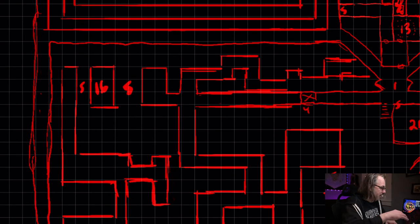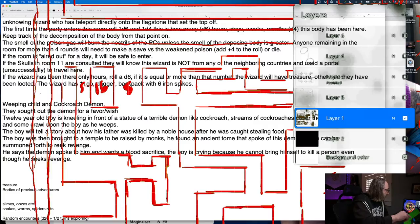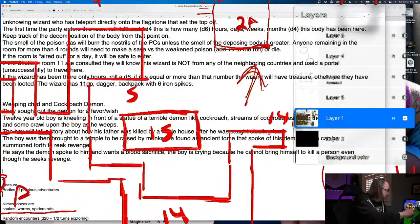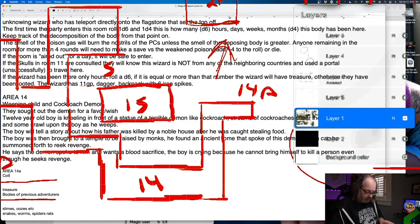Let's do the other ones first. This area 14 — 14A is going to be a collapsed passage, use for future adventures. If somehow your group makes it all the way through to that spot right at the beginning without doing much else and decides to spend time digging it out — more power to them. But I feel like that's the kind of thing people come back to later.